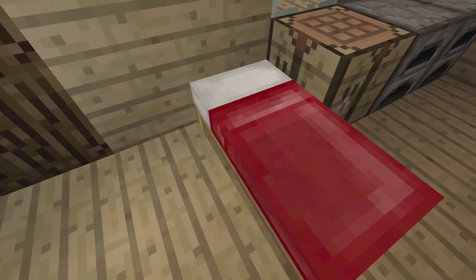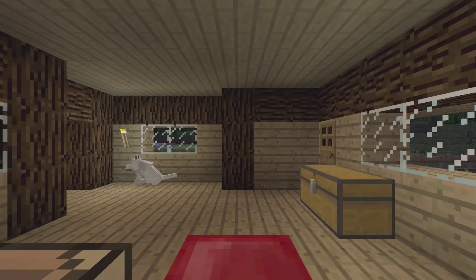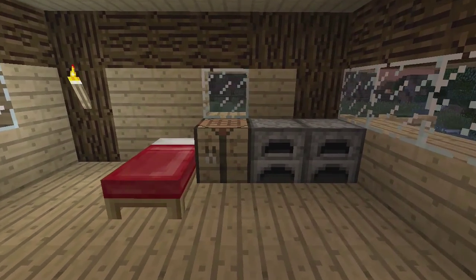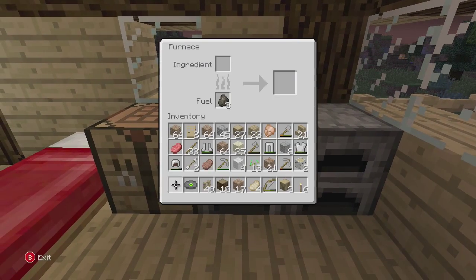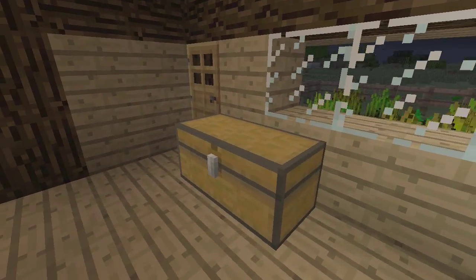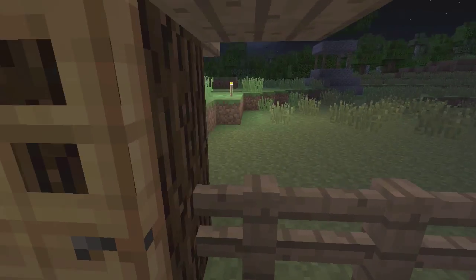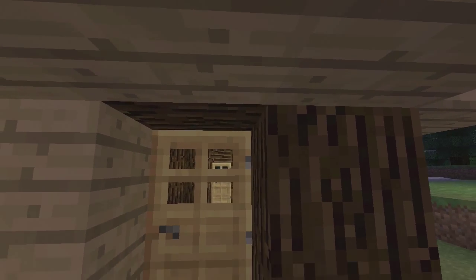Over here we have — dare I call it a bed — Mr. Phoenix Death's bed. Oh yes, it is a bed and it's quite comfy at that. We have two small furnaces over here filled with charcoal. Let's go outside and check it out — I need some air. Open up the door — and now Mr. Phoenix Death asked us to create a farm for him.